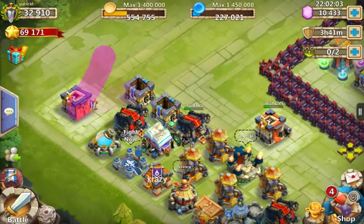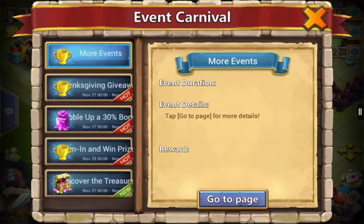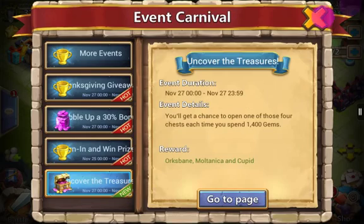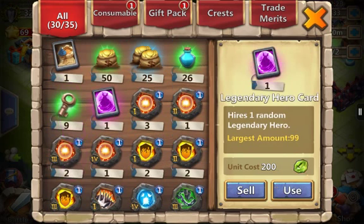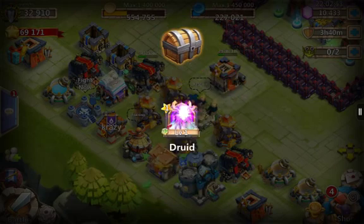I think I'll do the treasures first for Mortanica and Orcsbane. If I do get Orcsbane, then I might as well just do talent rewards and stuff. Let's go ahead and open the legendary hero card first. The best one of these heroes is either Pumpkin Duke or Vlad Dracula. I do care if I do that legendary hero for basic might. I got a Druid.